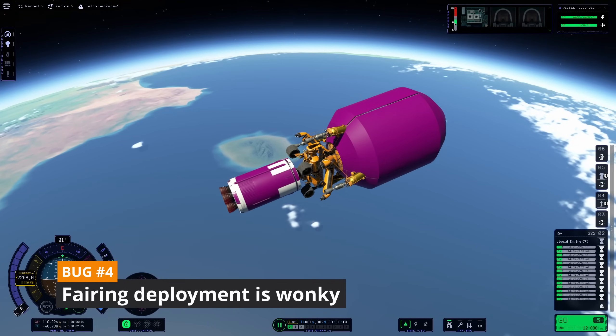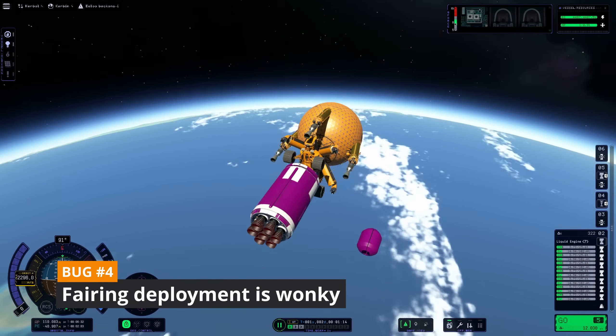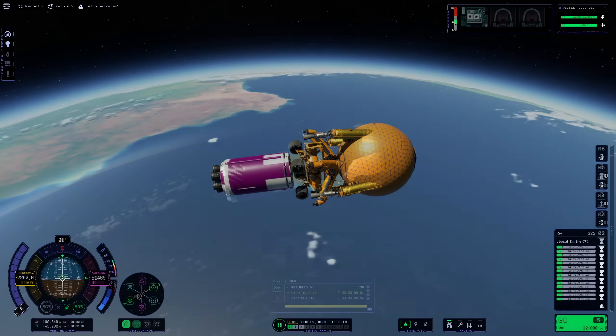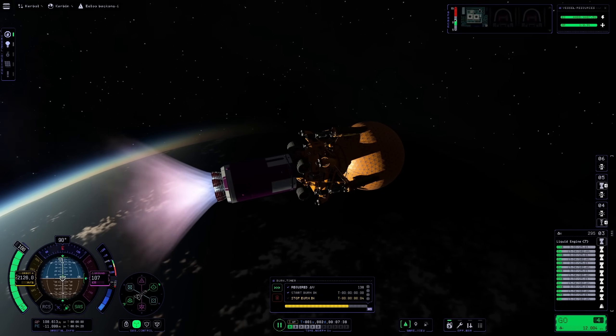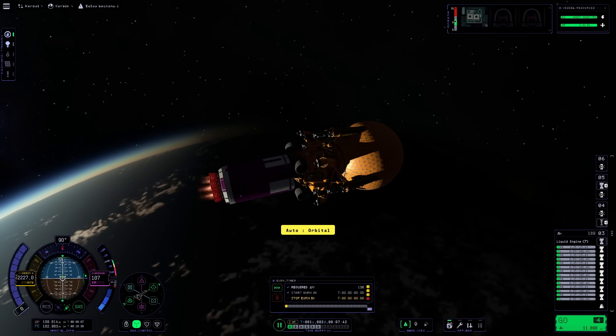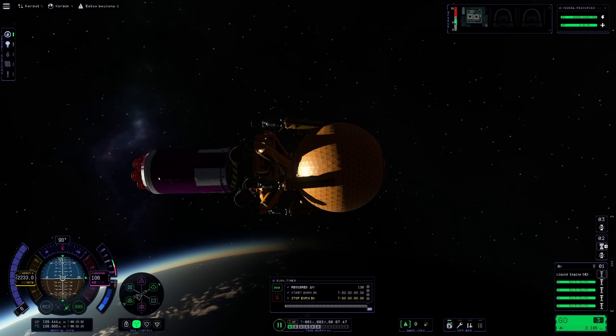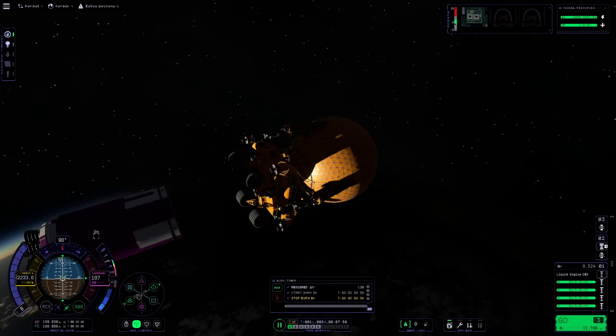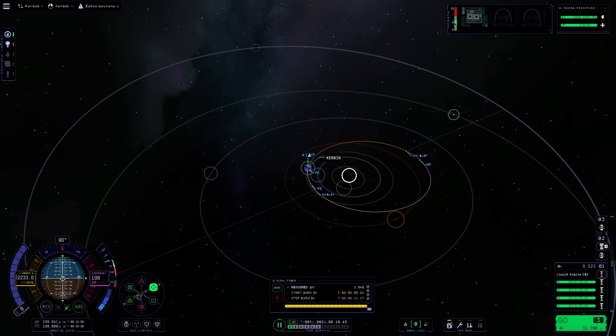Then came the fairing deployment, which was kind of weird. After a certain point of moving away from the vehicle, the fairing just drops straight down to the surface. I don't think it's really a bug — more like they haven't finished developing it yet — but it looks bad.